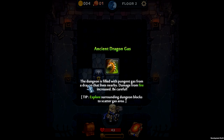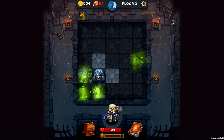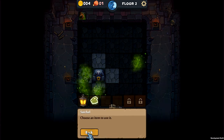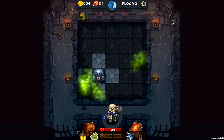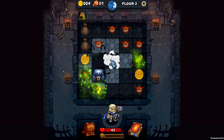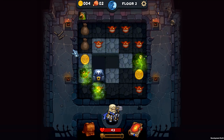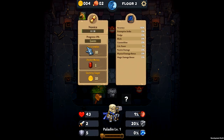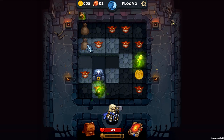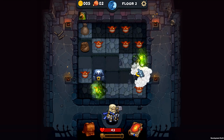Ancient dragon gas! The dungeon is filled with pungent gas from a dragon that lives nearby — damage from fire is increased, so be careful. Explore surrounding dungeon blocks to scatter the gas area. If we hit people with fire in that area, it'll hurt them even more. Using the lantern we can see what spaces are where — we now know where the monsters are, which is super helpful. Food is important because every time you go down to a new floor you eat some food, and if you run out you start losing health. We can click our guide to see all different stats, and there are even quests — the more coins we get, the more we can level up our character between runs.